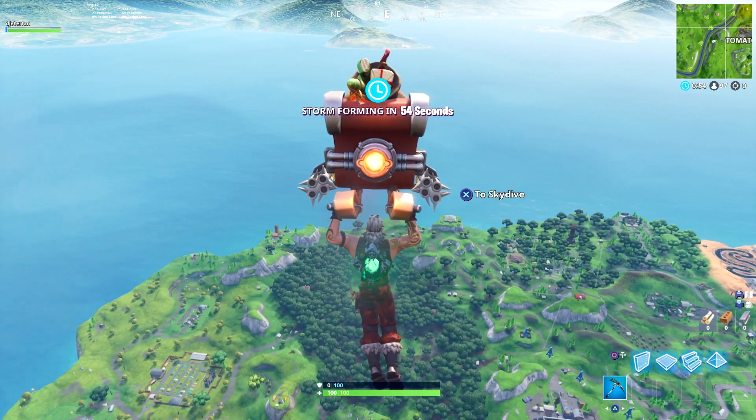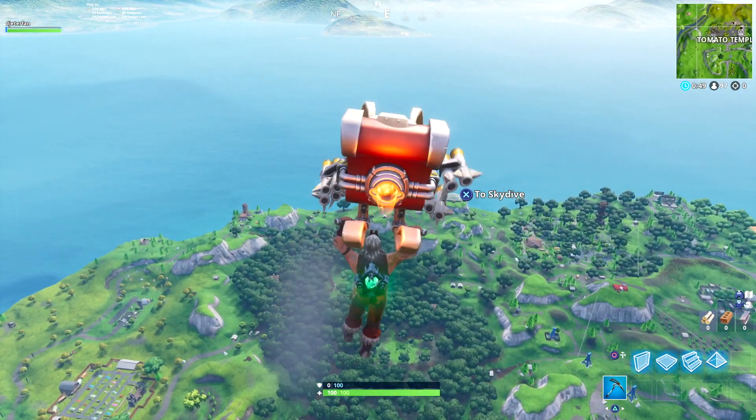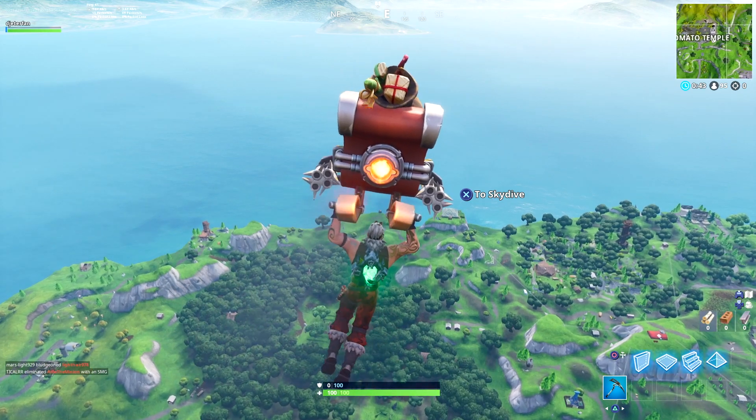Here, over behind Lonely Lodge, we're going to head over to this big metal structure that has just arrived on the map today. This metal turtle is actually pretty funny — there are a couple of chests there to loot, so this wouldn't be a horrible spot to land if you guys are going for wins either, because it's pretty far out.